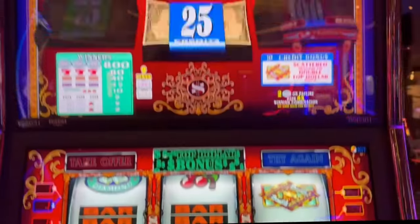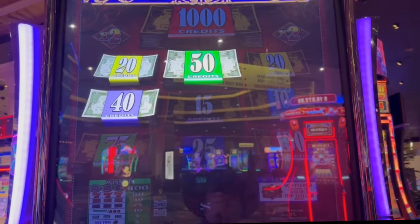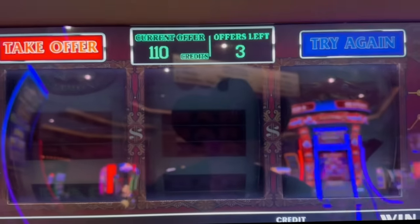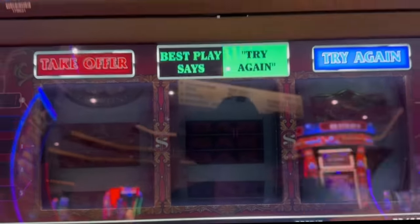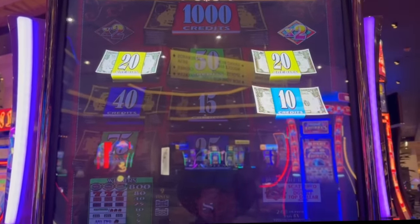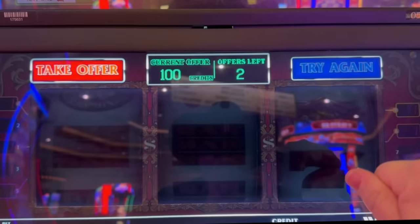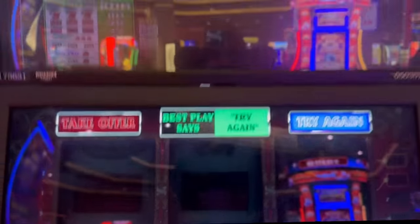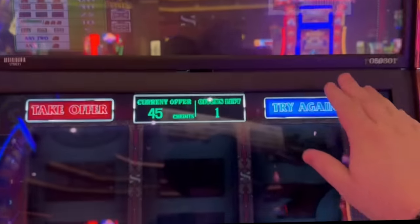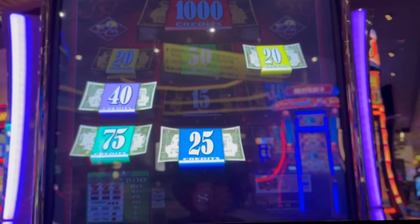We got it! All right, let's see what we can do here. Now that first one's not very good — it's going to say try again. Still not very good, so that one's a try again also. Try again. All right, third offer — 45 credits. Well, we know that's a try again. Final offer. Well, that was the highest one.